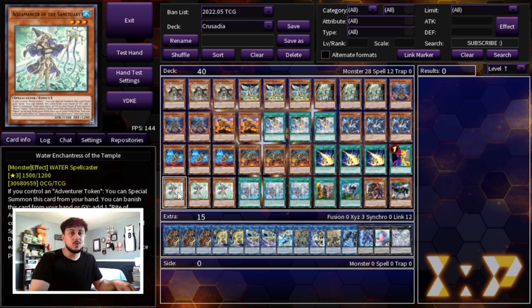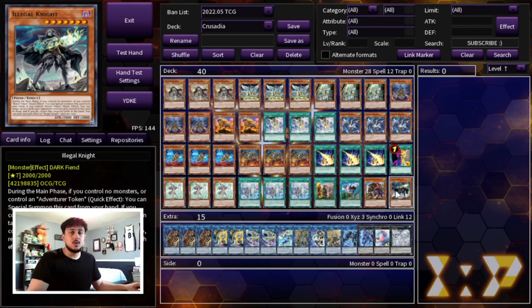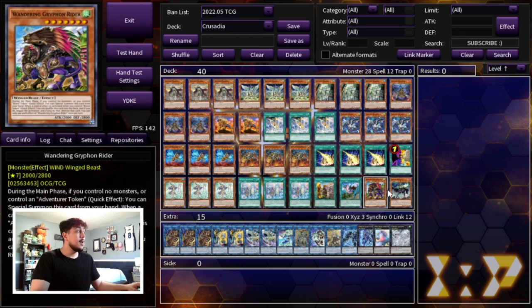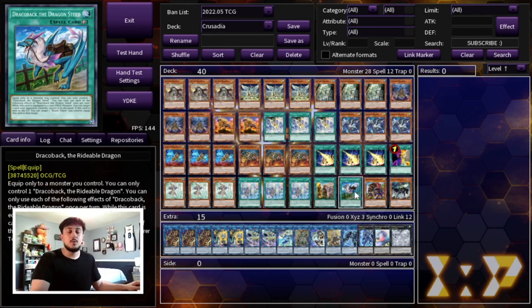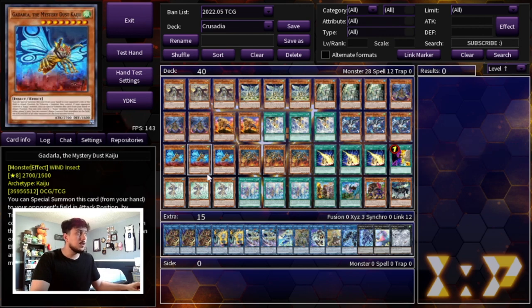The adventure package is way too good — you don't have any normal summon effects in this deck so it's very powerful. Three Water Enchantress, three Rite of Aramesir, one Fateful Adventure, one Dracoback, one Gryphon Rider, and one Illegal Knight. Illegal Knight makes this engine very powerful because it gives you another option going second that can actually help break your opponent's boards. It also gives built-in protection against Nibiru, which is the worst card for Crusadia — it absolutely folds this deck. So you want a way to play around Nibiru, and this is essentially what lets you do that.